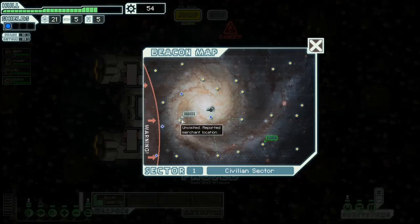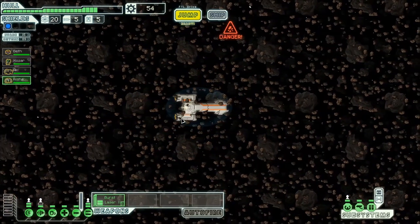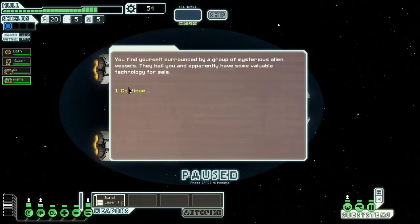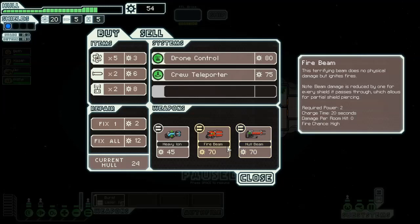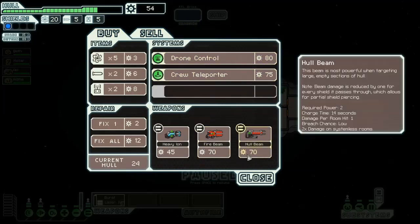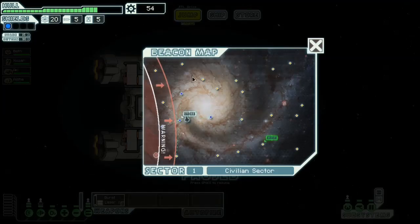Let's see here - 54 scrap. What do I have to sell? I don't think the Federation Cruiser has a lot to sell. We're going to stop by the store because 50 scrap is a good place to start. Some of the stuff would be fantastic to have. If I could have just gotten some scrap from one more jump, the hull beam would have been great. Fire beam would have been hilarious, but it's a little too early.